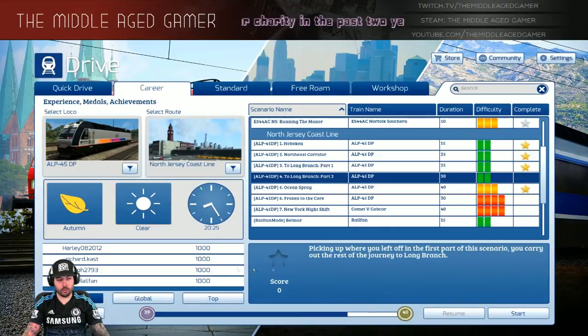Shout out to everybody who got a thousand of a thousand: Harley, Richard Cash, Joseph, NJT Relfan, Har and Bray Trackside Simulations, I Love Trains, Dark Junior, I Am Track America, Kingdom Hearts, BNSF Spencer, Jay or Jim 1557 — shout out to all you guys for the thousand of a thousand. Let's go ahead and get into the career scenario.